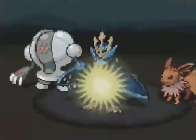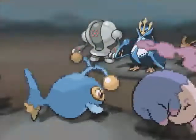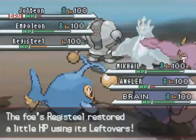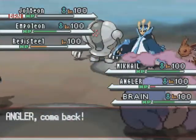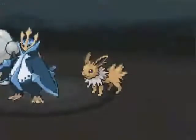Ice Beam against Brain isn't really gonna do very much. Thunderbolt against Empoleon also does less than half. Everyone's bulky today and no one's dying. Angler is taking those Hidden Power Grasses with ease — it's awesome. Empoleon recovers some health. Jolteon is now down to practically no health, but my Trick Room ends this turn, so I'm just hoping I can set it up again. I'll go ahead and send out Hatterene this turn.